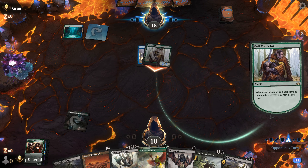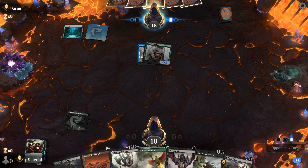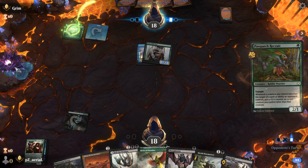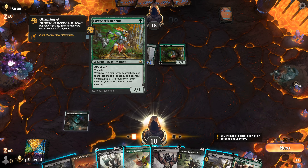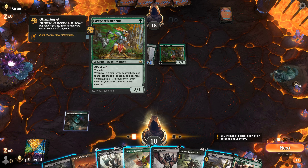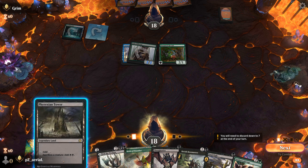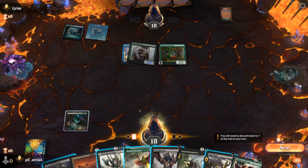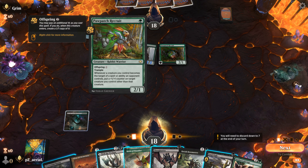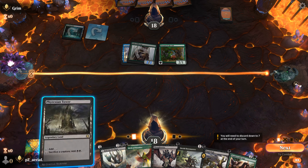Opponent is on Blue-Green with Curious Obsession — a surprise. I could hold up Orcish Bowmasters or Fatal Push and play Birds of Paradise. They play a Pelt Collector. If I cast Bowmasters or Fatal Push, things get bigger due to the trigger, which is awkward. I think I have to play Phyrexian Tower and drop Bowmasters on the draw.